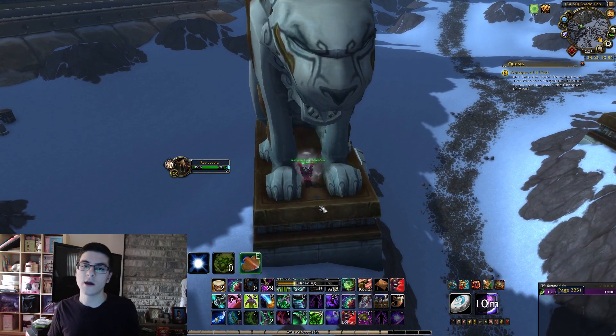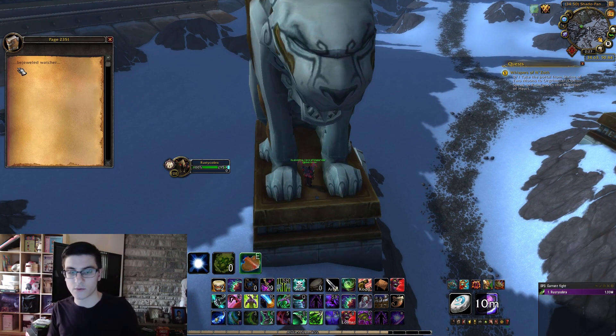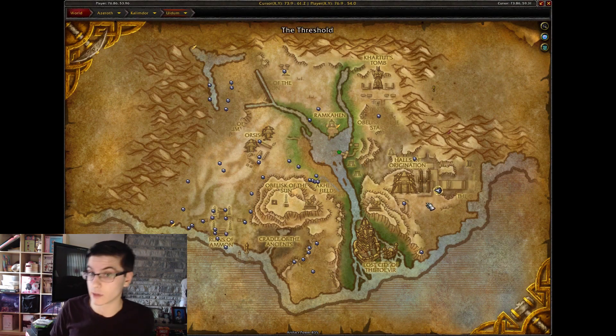Head over to the Shado-Pan Monastery in Kun-Lai Summit in Pandaria. You're going to have the two Tigers. Go to the one on the left, and in between its feet is going to be the next page. Go ahead and click that one.